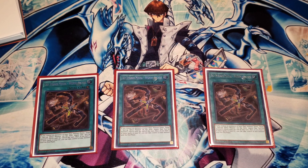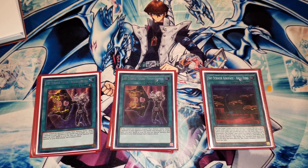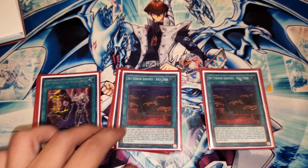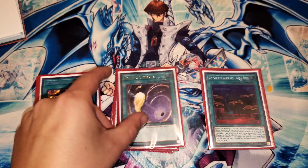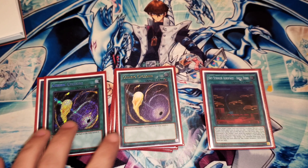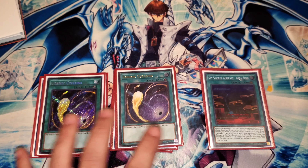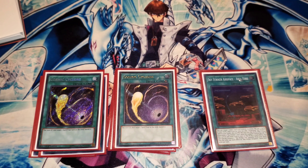Then we play two Shark Cannon. I've decided to keep it at two — I don't really care for it at three at the moment, but I've been testing more and less, and right now two feels like the perfect number. We also play two Area 0, the field spell that lets you excavate the top three and look for more Sky Striker cards, and when it's destroyed, special summon a Sky Striker from your deck. Next, two Cosmic Cyclone for spot removal — it banishes spells and traps instead of destroying them. I've been mixing between MST and Cosmic for the thought of popping my own Area 0, but I end up playing against Eldlich and losing. So those are mostly in here for the Eldlich matchup.